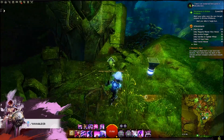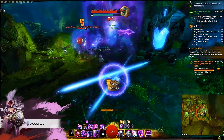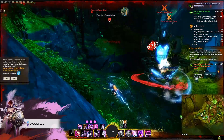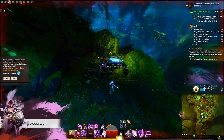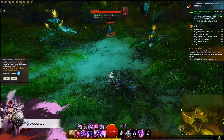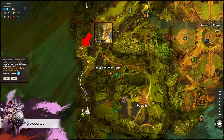From here, just activate the hero challenge which will spawn some golems that are not hard to kill on your own. Also, since you're up here, you might as well get the exalted mask, which is located at the opposite end of the hero point by a lonely smoke scale. That is all, I hope you enjoyed.